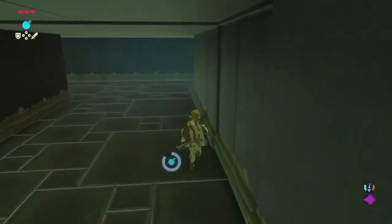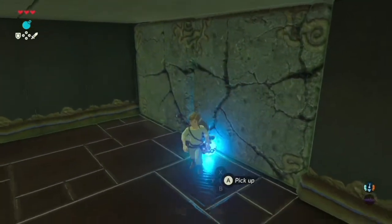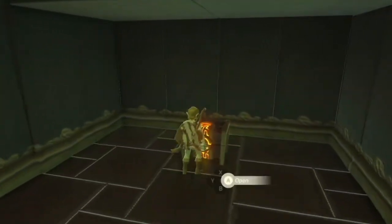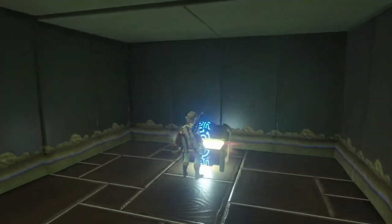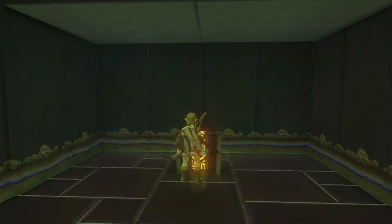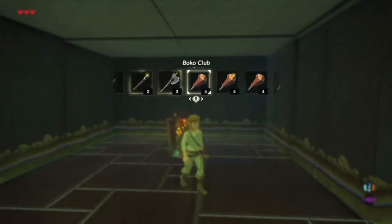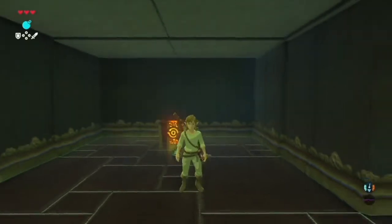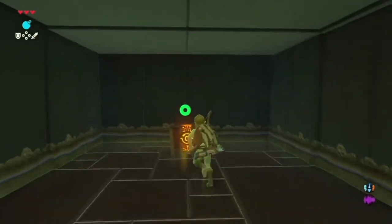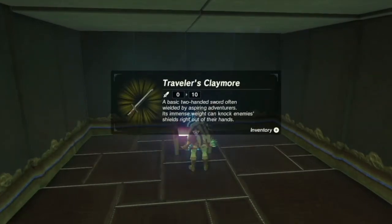There we go. Now I could go left, but there's something over here. Let's detonate this. Let's see what's in the treasure - a Traveler's Claymore! It's much stronger. I'm going to drop one of my weaker weapons - I'll drop a Boku Club so that I still have my two Traveler's Swords. We get the Traveler's Claymore.